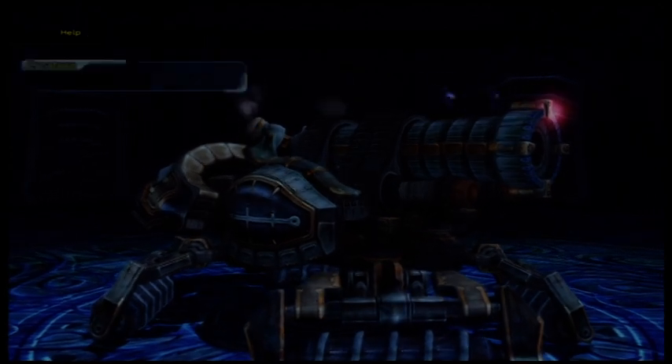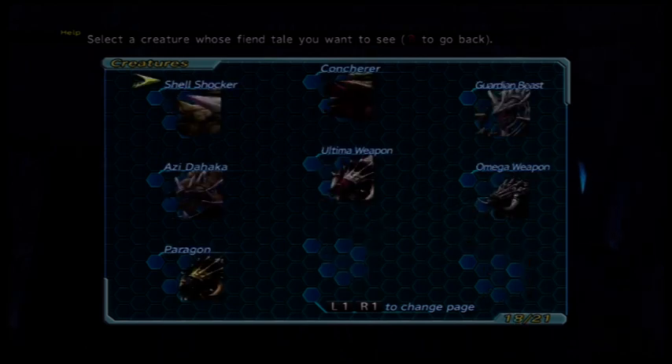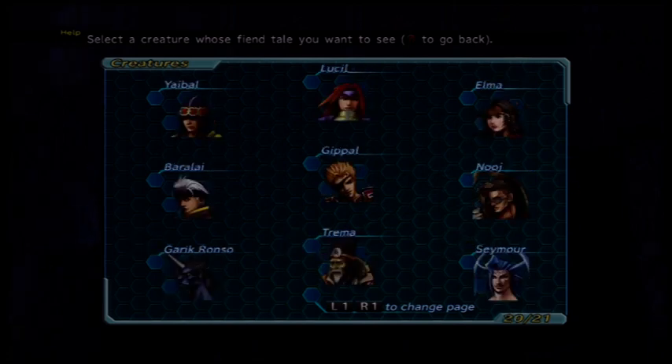That's basically all the really fun stuff you need to know. There are special characters you can unlock — for example, you can unlock Ormie, Logos, and LeBlanc by beating the game once. Doing this will unlock special characters you can capture with a humanoid trap setting. They'll be in Guadosalam. You can also capture Seymour in normal mode by beating him in the Far Plane Cup, then capturing him with a special humanoid trap in Via Infinito after beating level 499.